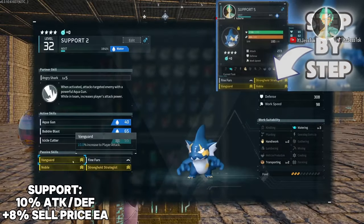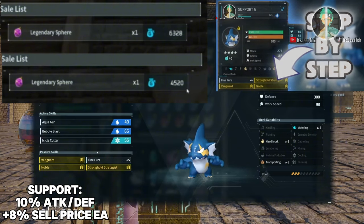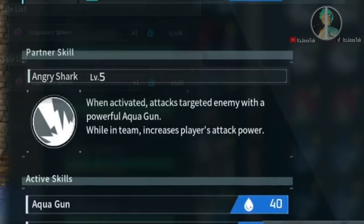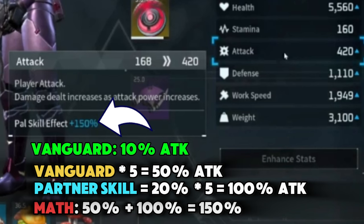When it comes to Gobfins — support pals — you want to slot in Vanguard and Stronghold Strategist for the stat boosts, and then Noble and Finehart for the money boost. Gobfins naturally give you 10 attack power on the player, so with five of them fully ascended, you get 150 more attack power on your own player.